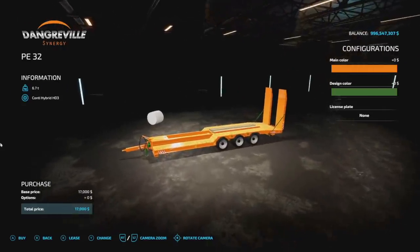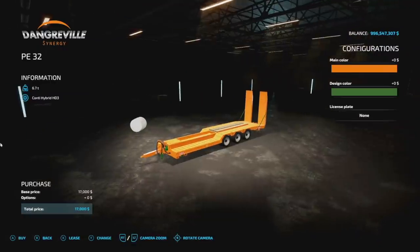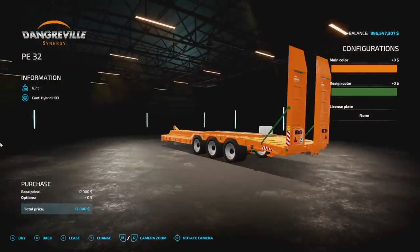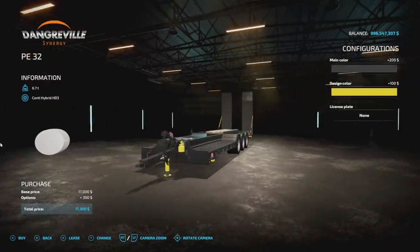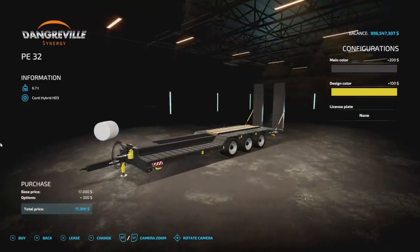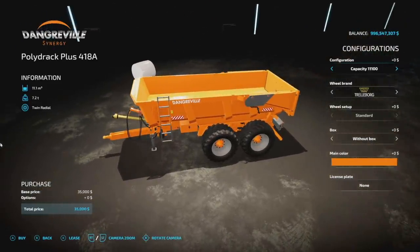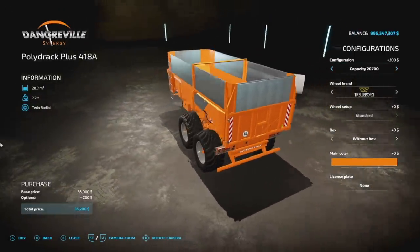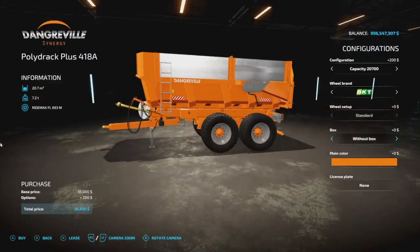The Dank Gravel Pack from Universe Simu Modding includes three trailers: a loading trailer, a bulk trailer, and a manure spreader. Starting with the PE32 — a low loader. Main color can be changed between various colors, and accent parts can be changed as well. Not a whole lot of customization — just color — and it's four slots. The Poly Drag Plus 418A is five slots for console players, holds bulk crop, with 11,100 or 20,700 liter capacity. Will brands: Trelleborg, BKT, Michelin.